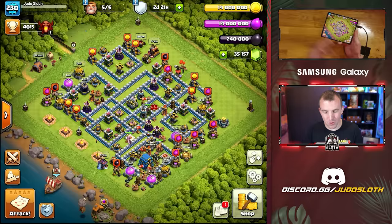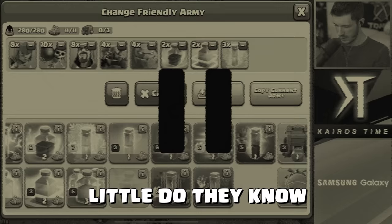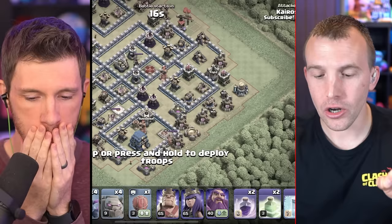Second challenge. We are now Town Hall 12s here on the developer build, and I am throwing up a base that I want you to have your own army for. I can help you if you wish. Little do they know this is a troll base, and that is the purpose of this challenge. We got two attempts. Because OJ won the first challenge, he can choose if he wants to go first or if Kairos has to attack first.